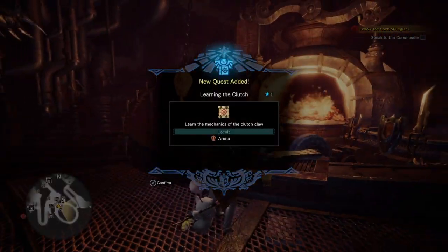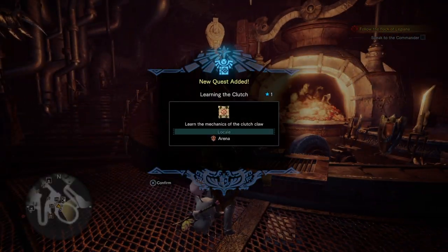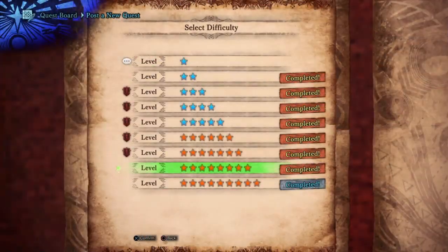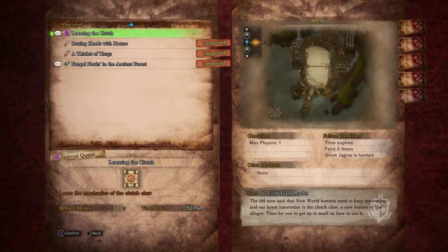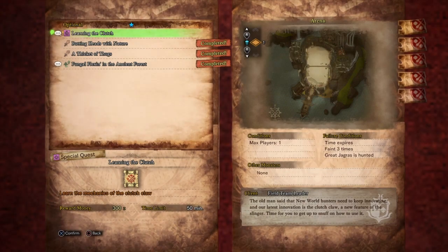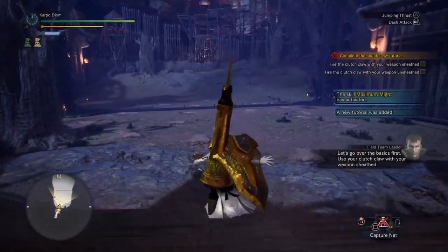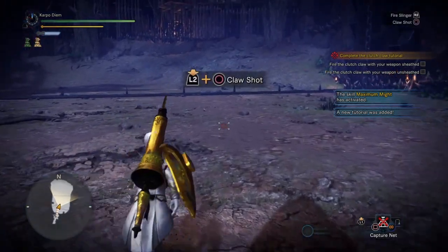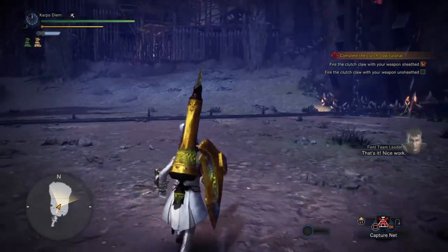It's an optional quest called Learning the Clutch. The only way you can get this quest is if you go talk to the Smithy. So you're going to have to break away from doing your main story mission, which is just a few steps — it's going to push you to the new area. But instead, head back up to the Smithy and get yourself this new optional mission.